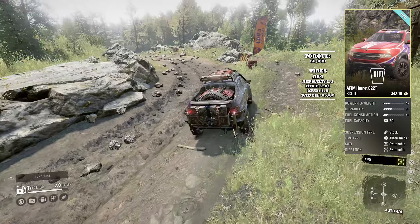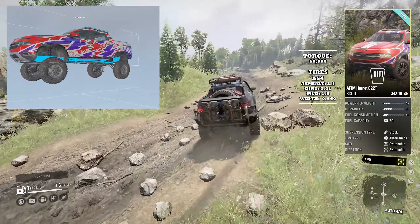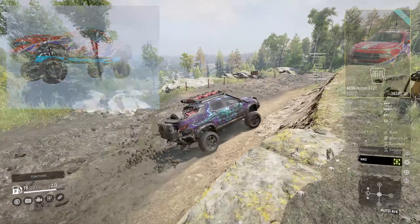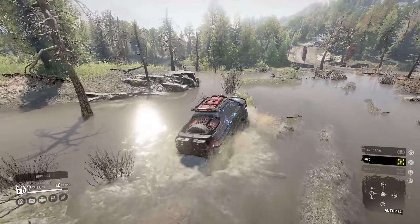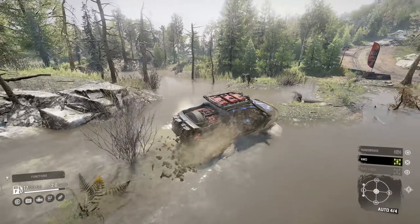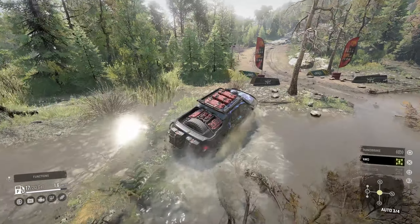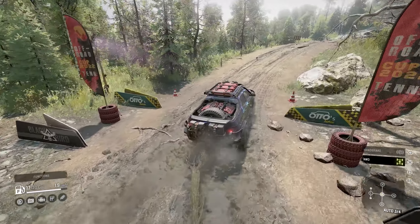Donned in a unique Twitch drop camo, the AFIM Hornet compares with the likes of something like the Chevy CK1500 or the Kahn Sentinel, but in truth it's much more nimble and reliable at faster speeds. As you can see here on the video, you basically can just spam the clutch bump and keep this truck pushing the pace, even with slower gearbox options. Its stability at speed, with violent turn inputs, was — for lack of a better word — awesome.